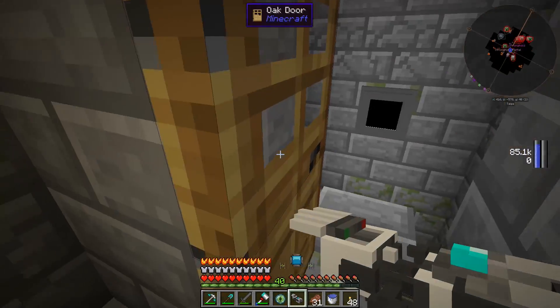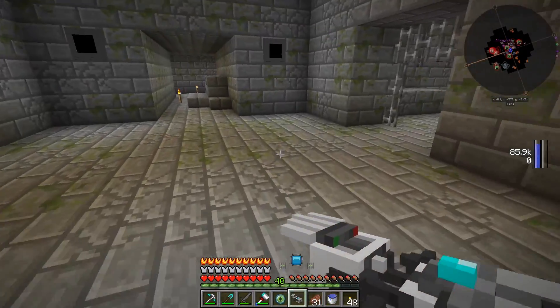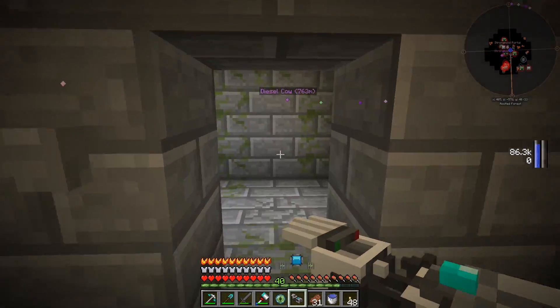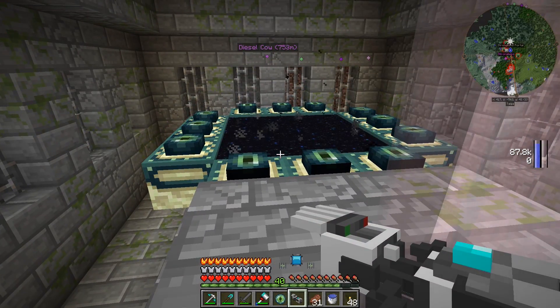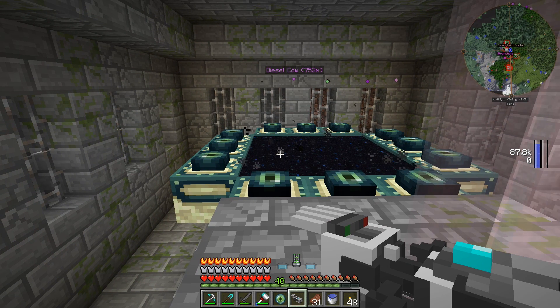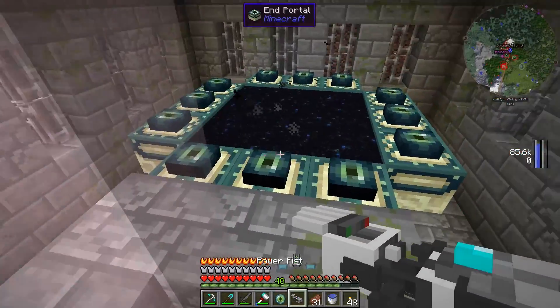I was putting torches around when I logged back into the game and there were like two zombies sitting right here. I smacked both of them - one with leather armor came over and I killed him, then two more came up the stairs. So I decided we should probably light up some of this area and make it a little safer. Our goal for today: we're going to go into The End, try not to die, and kill the ender dragon. Once that's done, we should be able to start farming endermen, collect ender pearls, and make the flying stuff for this armor.